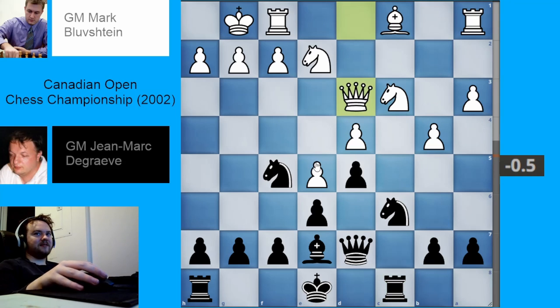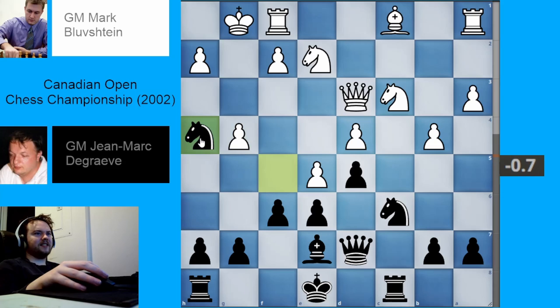Queen goes to d3. Black plays f6 — a common idea in the advance variation. Sometimes black goes for this pawn break. White now goes pawn to g4. Black's like, how are you going to get my knight off of h4? That pawn might be a little silly — it might be overextending here.